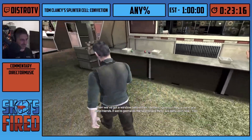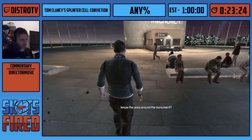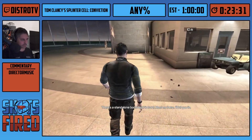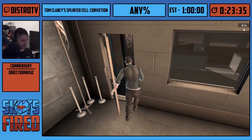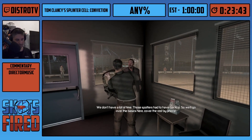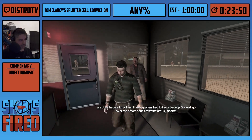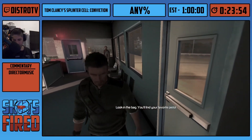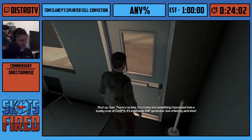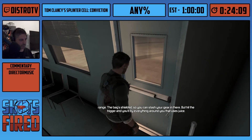Another thing I want to mention: when Sam enters darker areas, the screen turns black and white. In previous games you'd have a separate meter or indicator that you're in darkness and invisible. But in this game they went ultra-minimalistic and just removed all colors when you're in the dark. Some people like it, some don't — it's a very polarizing addition. There are ways of disabling it if you really don't like it, but we keep it vanilla for security purposes.